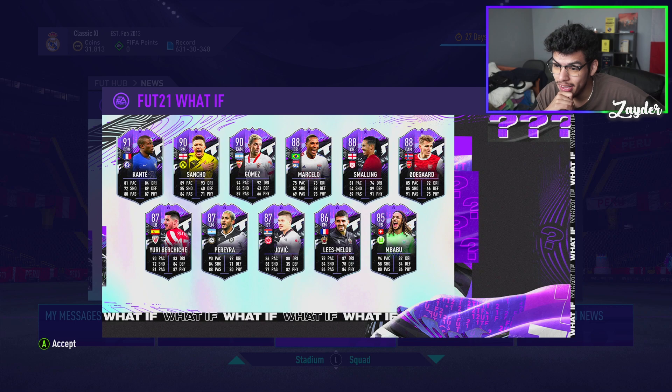That Smalling card is sick — throwback to FIFA 18 or whatever it was. We have Martin Odegaard, which is a super cool card. That's the dynamic image I used for my prediction as well. Yuri Berchiche looks like an incredible left back — very good attacking fullback as well. Pereira looks like a very good center mid, box-to-box type player. Jovic — which is awesome to see, man. Him having a special card is great.